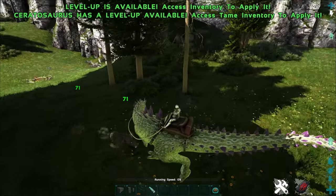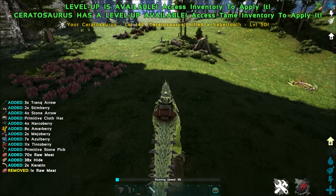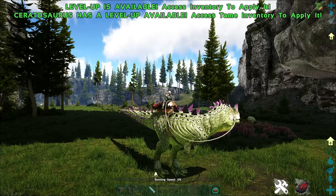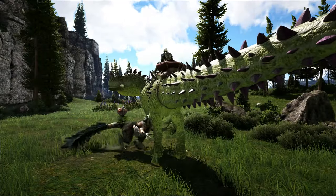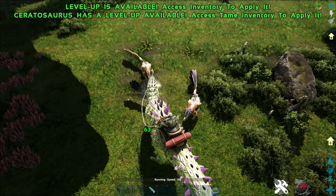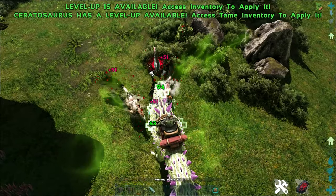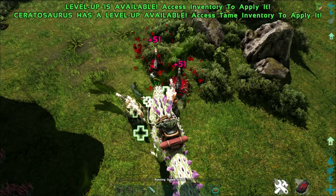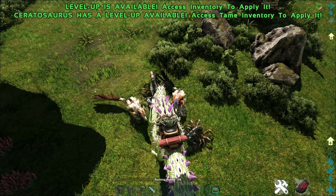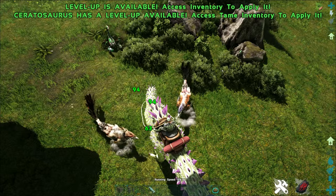Your primary attack is a bite with a couple of different animations that deals decent damage — roughly comparable to a Carnasaur at this level without extra points invested. The secondary attack is a spine headbutt attack that activates the Seratosaurus's unique ability: it heals you and your fellow carnivores based on the damage you deal to enemies that have the blood poison effect applied.